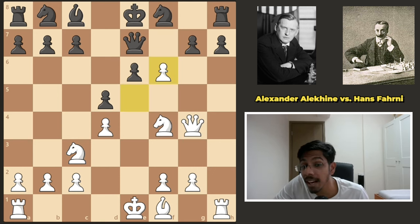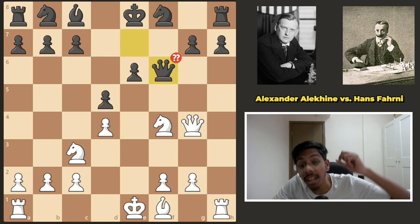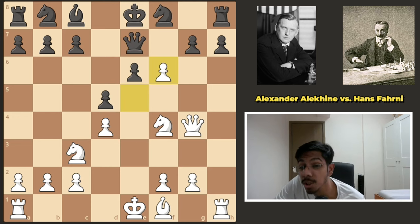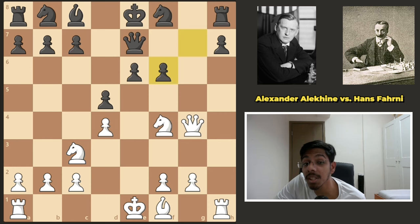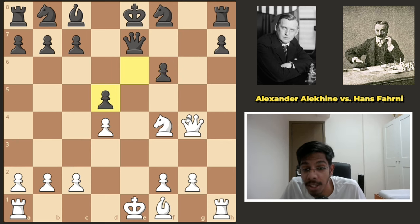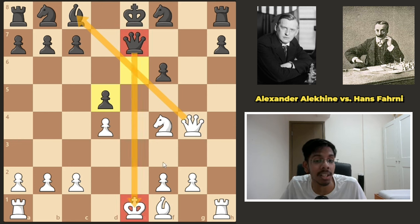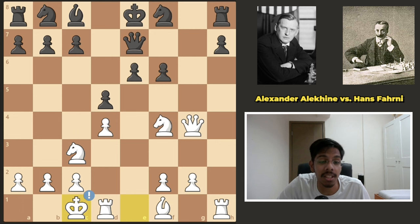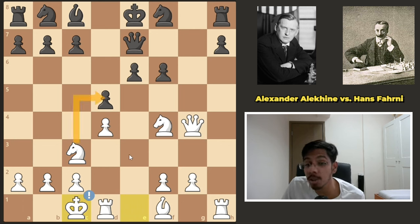Black tried f5, the only way to stay in the game. White takes, and now if black takes the pawn with the queen, it's game over — sacrifice time. So black has to take with the pawn. This time the sacrifice does not work, as black can take the knight and white is not in time to take the bishop, as the queen gives a check to the king. To set up the sacrifice, white played castling, getting away from the discovered check, and now he's ready to sacrifice.